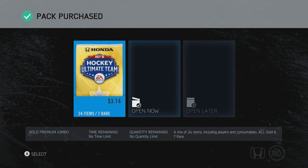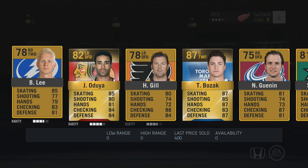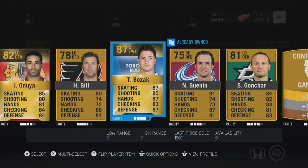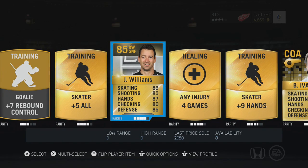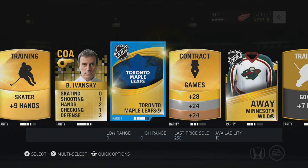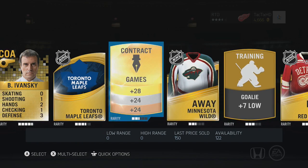Alright guys, this is the last pack of this pack opening. Praying for something good — looking for Crosby, something amazing. We got Tyler Bozak, he's sick — 87 overall. Brian Lee, 78. We got Oduya at 82. Hal Gill. Bozak just makes our center so much better — last price sold only $1,500, that's insane for 87 overall. I think his price is definitely gonna go up. Sergei Gontra, 81 overall, offensive D-man. Justin Williams, 85 overall — that's another huge pull. Ivan Ask has really good stats besides skating. Toronto Maple Leafs logo card. Rare contract. And we got the Red Wings Winter Classic jersey — definitely have to throw that on. Another sick pack to end it out.